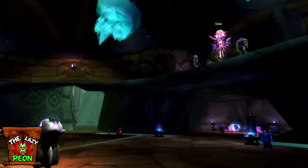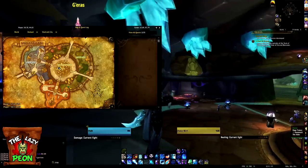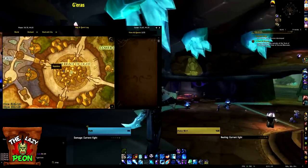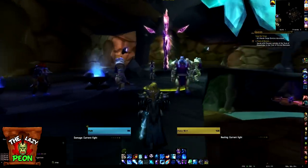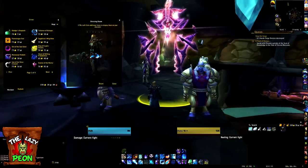The first vendor I'm going to show you is named Geras and can be found in the center of Shattrath City. Burning Crusade tier set pieces aren't available to buy for gold but this vendor still has a few offset pieces and quite a few transmog items from the troll dungeons. Here's a look at some of the items you can pick up.